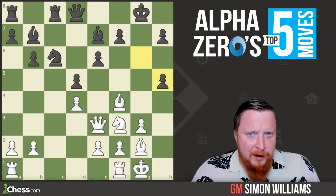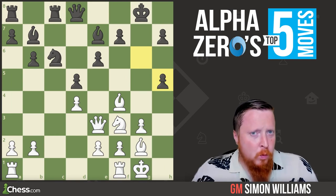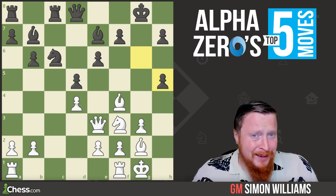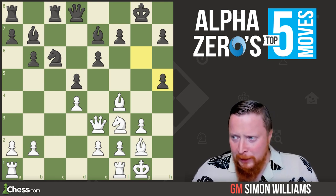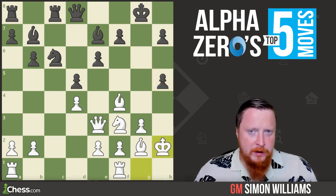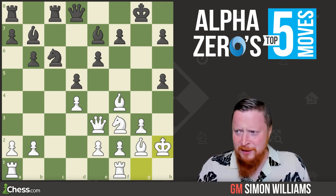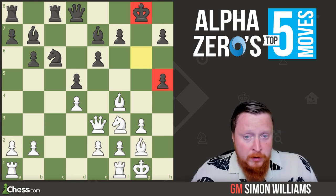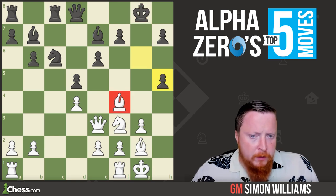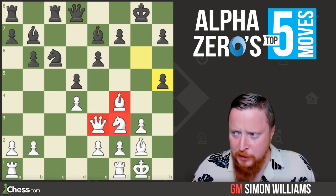On to example number four — I've actually seen this plan used in the last game in a rather humorous way, which is never good for the side doing it. AlphaZero plays the astonishing King to H2. You might be thinking: what's astonishing about moving your King to H2? Well, in human terms, the Black King is quite weak because the H pawn has been dragged over here. But none of White's pieces can cause that much damage to the Black King at this moment. When you can't cause much damage with your pieces that are out, you need to bring in the reinforcements.